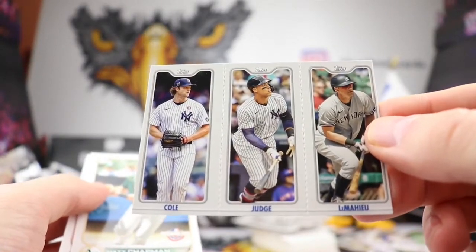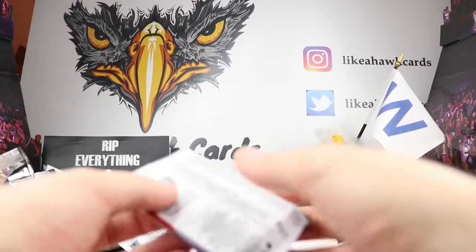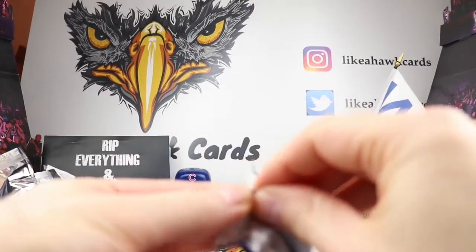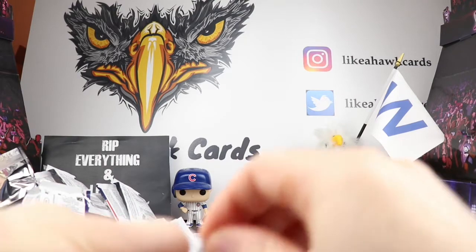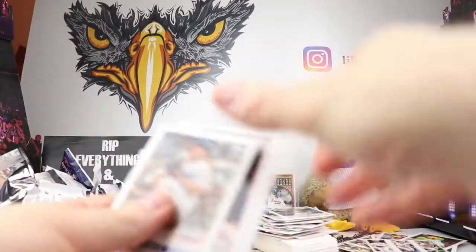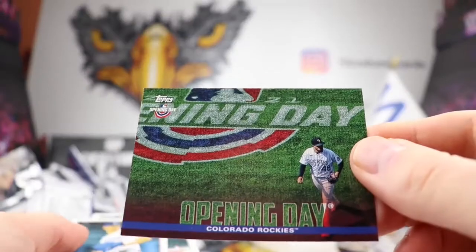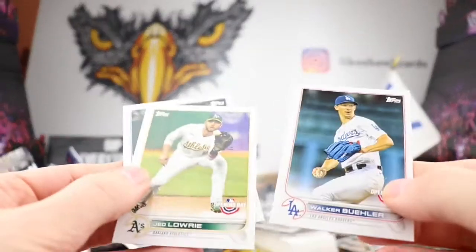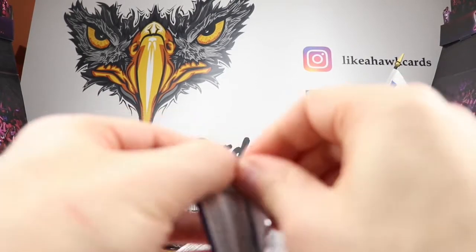Nice Yankees action right there — Cole, Judge, and LeMahieu. Ozzie Albies again — solid second baseman. Nice that they gave us at least one foil. In years past we got two or three foil in the blaster box, but they're printing a lot more because of Wander so we're probably not getting more than one. Nice Merrifield and a Colorado Rockies card — shoutout to Kris Bryant over there. The odds for Kris Bryant hitting homers — over/under is 30.5 — I think if he's healthy he should hit more than 30.